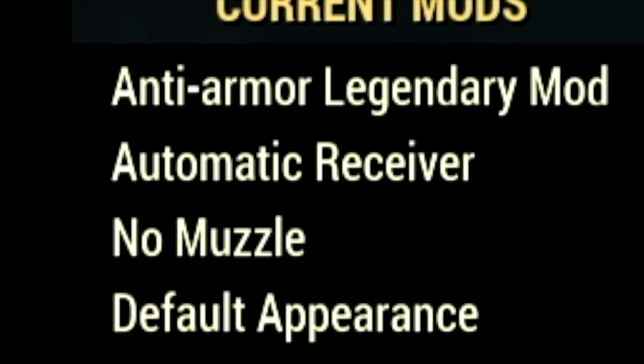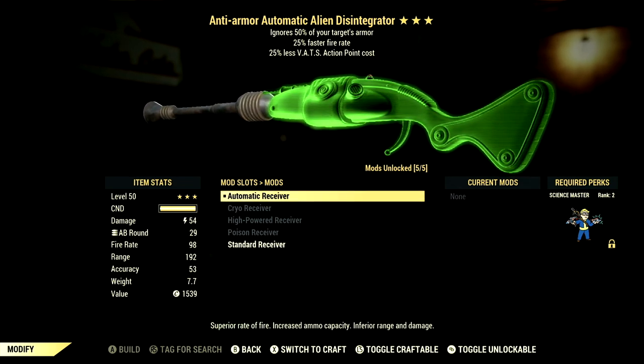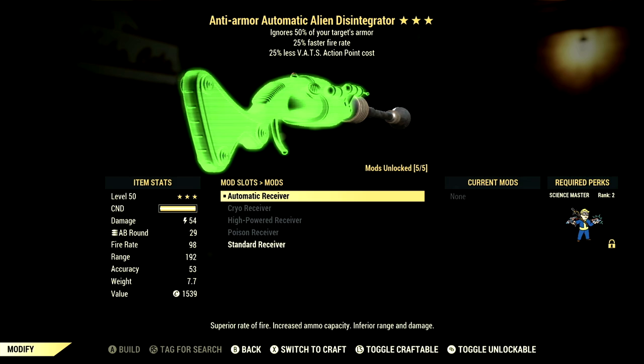In the mods, what we are using is the automatic receiver, no muzzle, and the default appearance. There is a total of 4 obtainable mods with this weapon. The first one is the automatic receiver, which is why we are using a commando build with it — it has superior rate of fire, increased ammo capacity, and inferior range and damage.